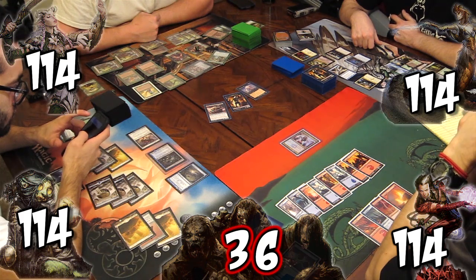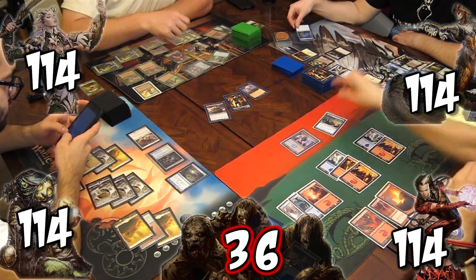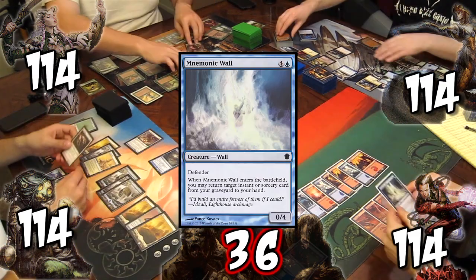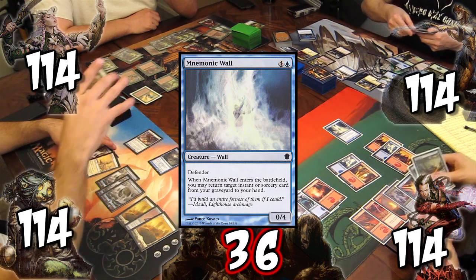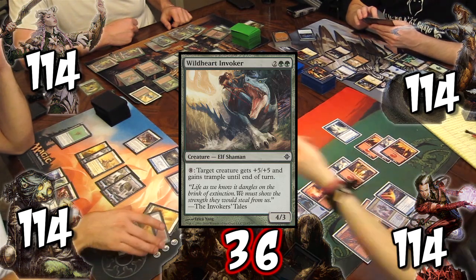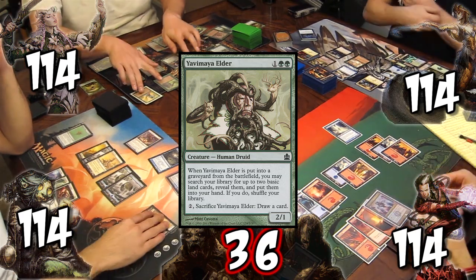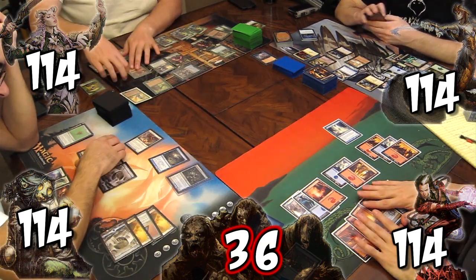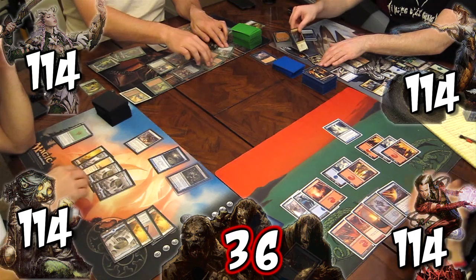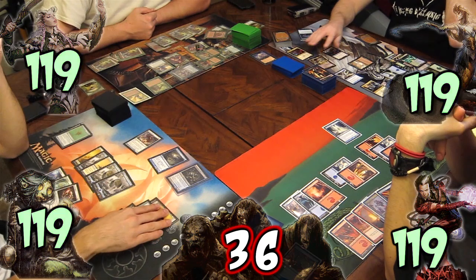With the Fleshbag trigger on the stack, Tristan unsummons his commander, copies it, and returns the Warchief back to the horde's hand. Everyone else sacks a creature. Tristan casts Mnemonic Wall, returning Stoic Rebuttal to hand. Josh recasts his commander. Kyle casts Wild Instinct invoker and makes a warrior. Rob casts Yavimaya Elder. Tristan tries to convince Josh to replay his commander and blink it every turn so Tristan can counter every spell the horde casts, but Josh says no. The team gains 4 life for the turn.